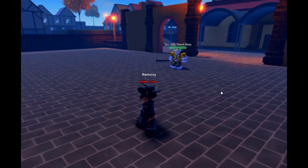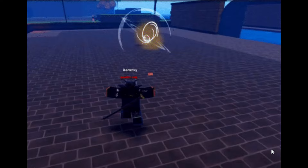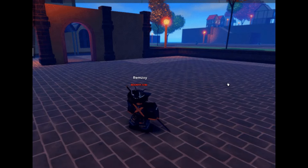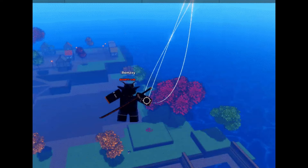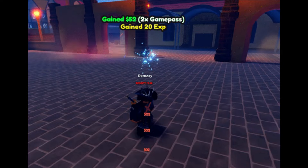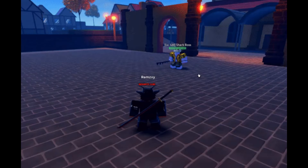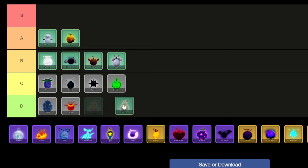String Fruit is an uncommon natural fruit in Haze Piece, boasting a 5.57% chance of acquisition through rolling or obtainable for 2,500 money or 999 Robux at the Fruit Dealer NPC. Known for its unique abilities, the String Fruit enables its wielder to launch String Webs and strike enemies with precision, offering a versatile arsenal for adventurers navigating the game's challenges. As a result, I'm placing String in the B tier.